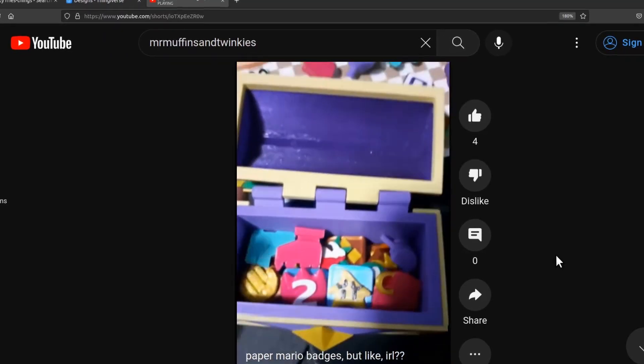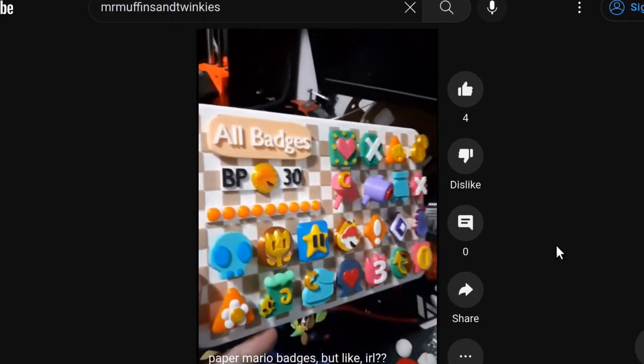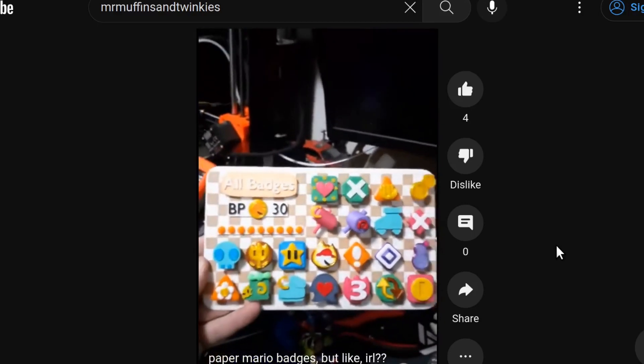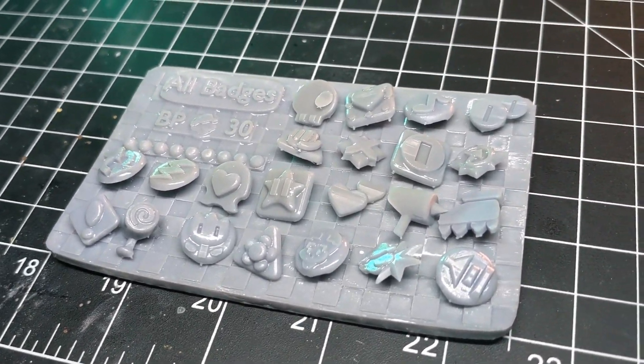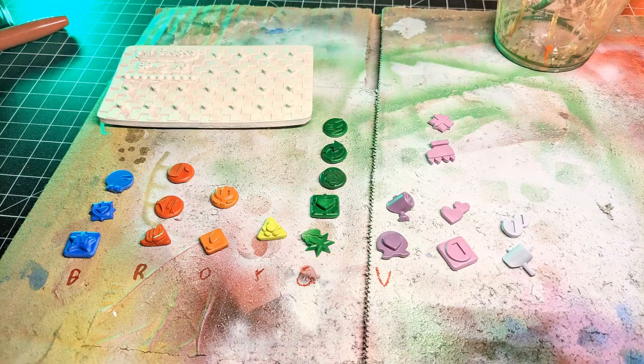I decided to make his collection of 3D printable badges from Paper Mario. His were made by painstakingly swapping out filament for every individual color with an FDM printer — mad respect for that. But here is my resin version, and I decided to do what I always do and paint everything by hand. To me, that's just easier than swapping out spools of plastic every time I need a new color.